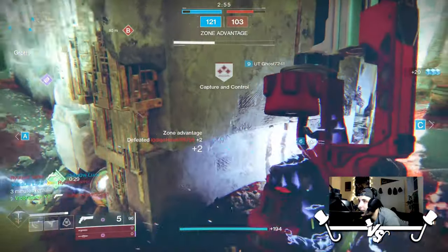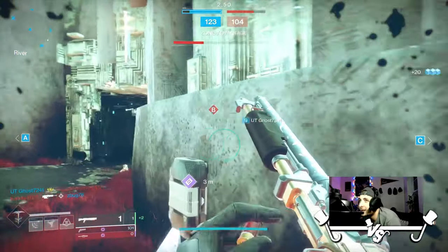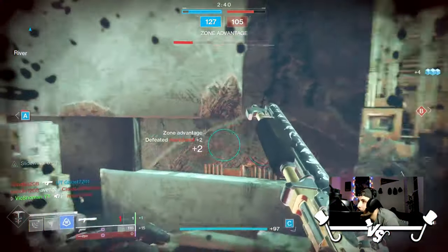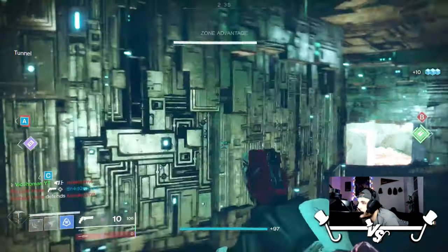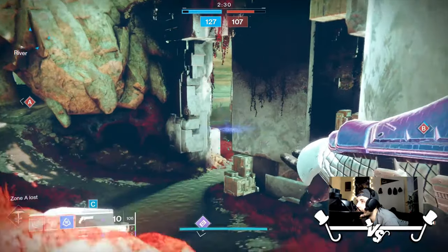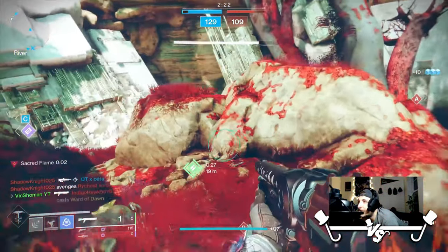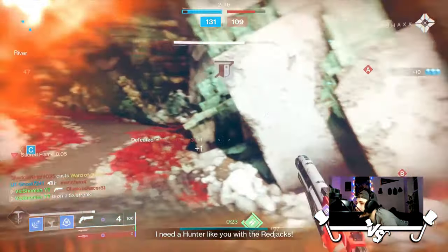Then again, like I said, I do not have the god roll. But I do have Iron Reach and the range stat isn't trash on it. The range stat ain't crazy, and that is also unacceptable — that should be killing from that distance. That's not okay. I'm still probably going to hope I get a god roll and just see how that goes, because from those distances it shoots faster, but it should be killing.